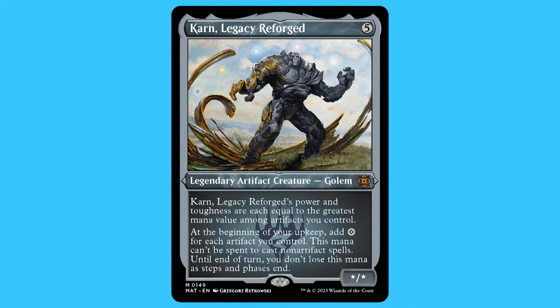So the commander of this deck is Karn. When it comes to the creatures, because it's not really a creature-heavy deck — the whole point is to have artifact equipment — there are six creatures in total. Two of them are just to make artifacts cheaper, two of them are to bring artifacts back, one is a mana rock, and then one is a creature that's mainly there to do something really ridiculous and funny later on.